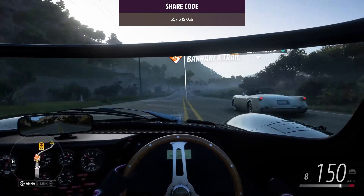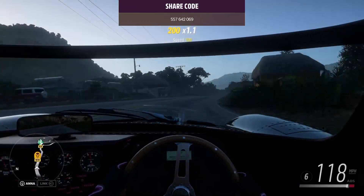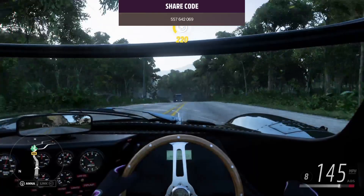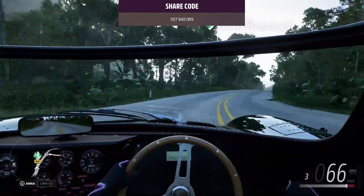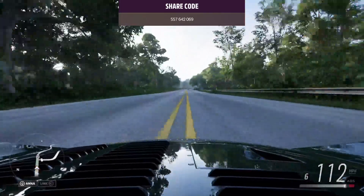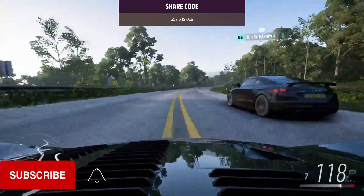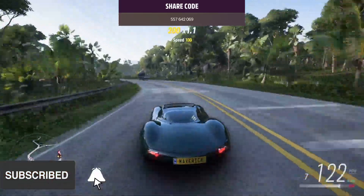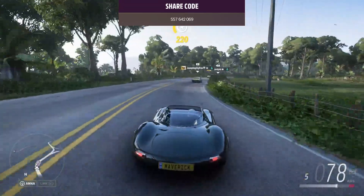And that's the customisation of the Jaguar XJ-13. Next video isn't going to be a Jag, sadly — breaking the Jag streak. So that's the customisation and a bit of preview of what it kind of is. The share code is on screen. And that is going to do it for today. If you enjoyed this video and would like to see more content like this, make sure you are subscribed. Discord link is in the description below. I'll be seeing you guys in the next one. Take care.